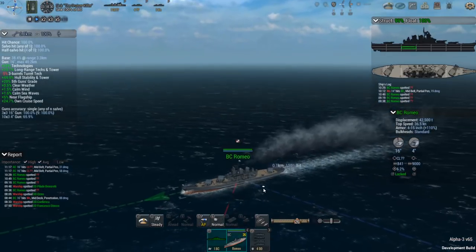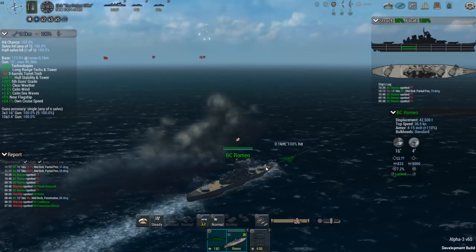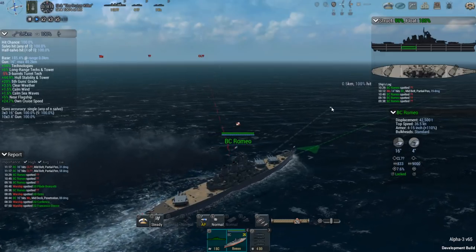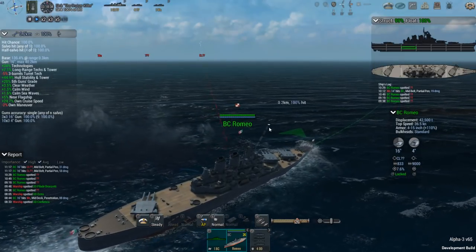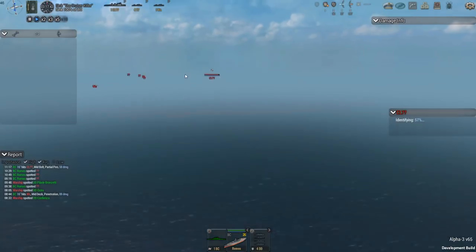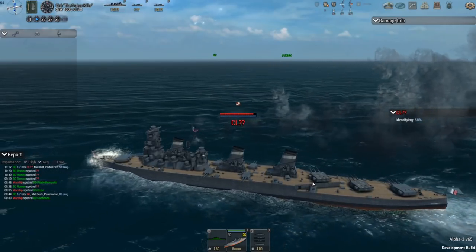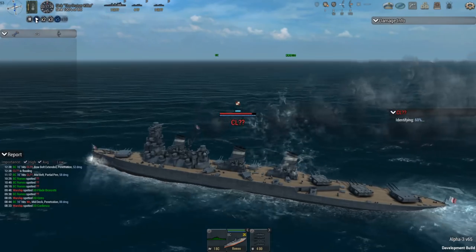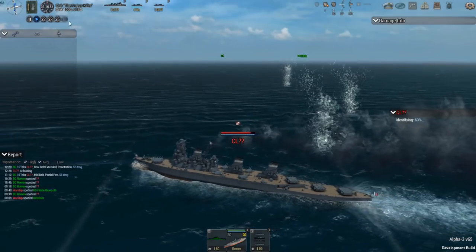Once we get identification we'll get a lot more information about what we're up against. My destroyers are getting into a screening position now. His shells are deflecting off me too. I might be able to angle just a little more toward him and still keep all three turrets firing. He seems to be firing more rapidly than I am, so he's probably got smaller guns — maybe 14-inch. We'll find out when we get the identification. It caused a little flooding but still not a ton of damage.